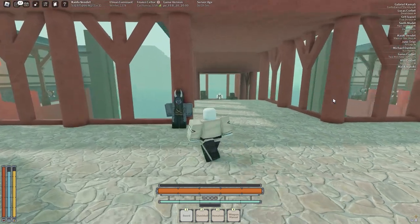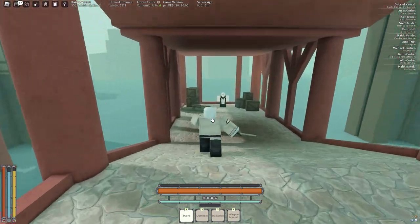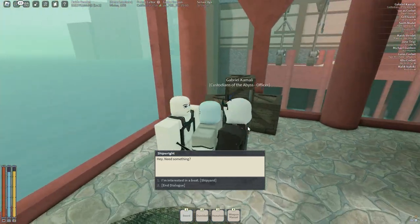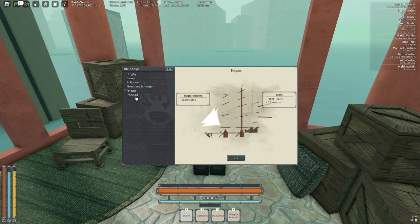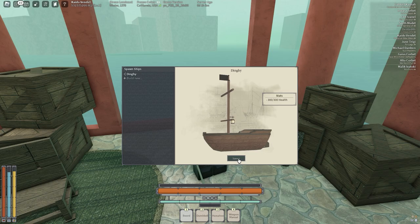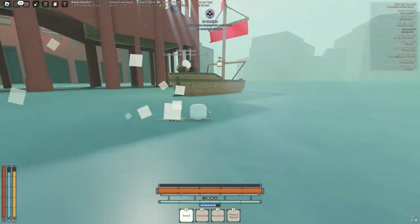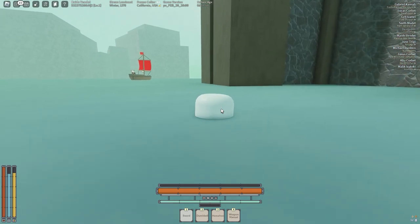We can talk to this dock NPC and spam option one — he'll give you the repair kit recipe, which is pretty needed in late game. This is also the guy you need to talk to if you want a ship. Say 'I'm interested in a boat,' then Build New. The Ironclad is very expensive but a very good boat; all you can really afford right now is a dinghy, so just press build and then press spawn and your dinghy should be spawned in. If it doesn't work out right away, that can happen unfortunately.